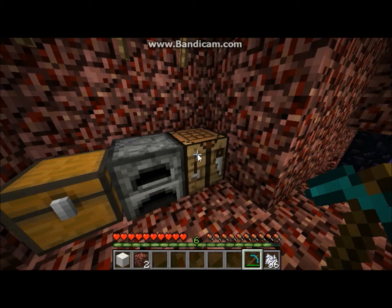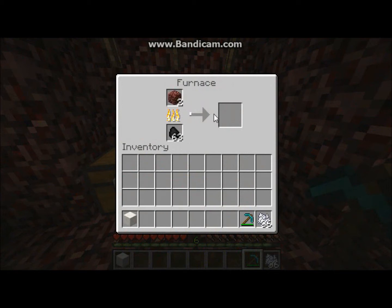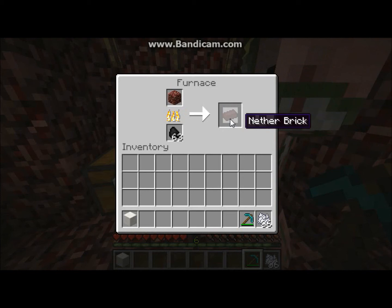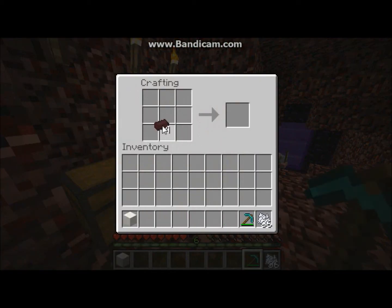Also, another cool thing — if you smelt netherrack like this, it makes something called nether brick. Let's fast forward. The nether brick — it's not like nether brick that you would find in a fortress, but it's nether brick. I'll get two more netherrack, and you can make nether bricks out of it. So now that I've gotten four nether brick, I can show you the crafting table — if you take them and put them around like that, you get nether brick.